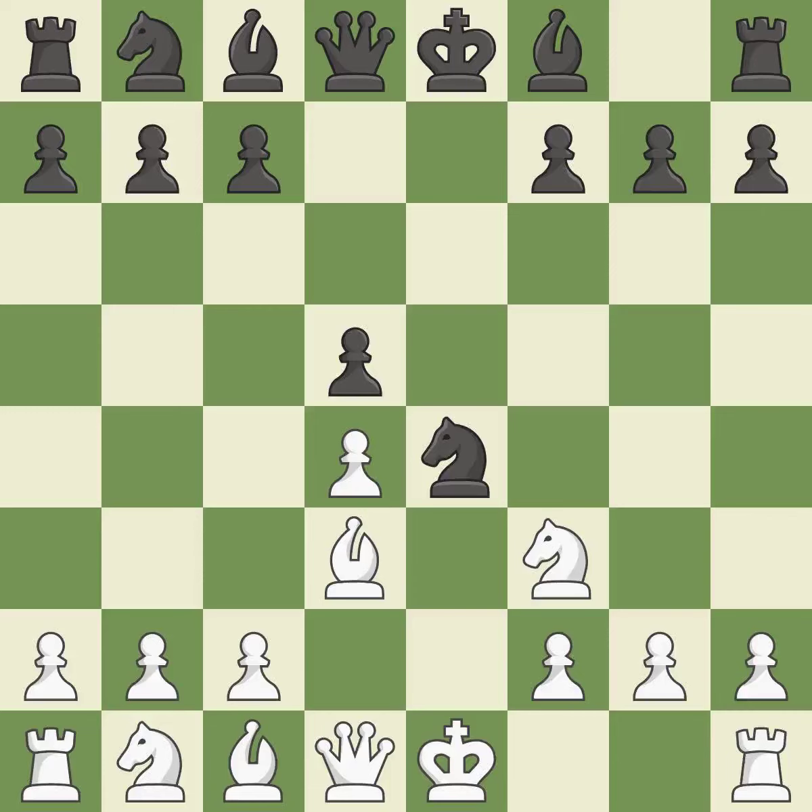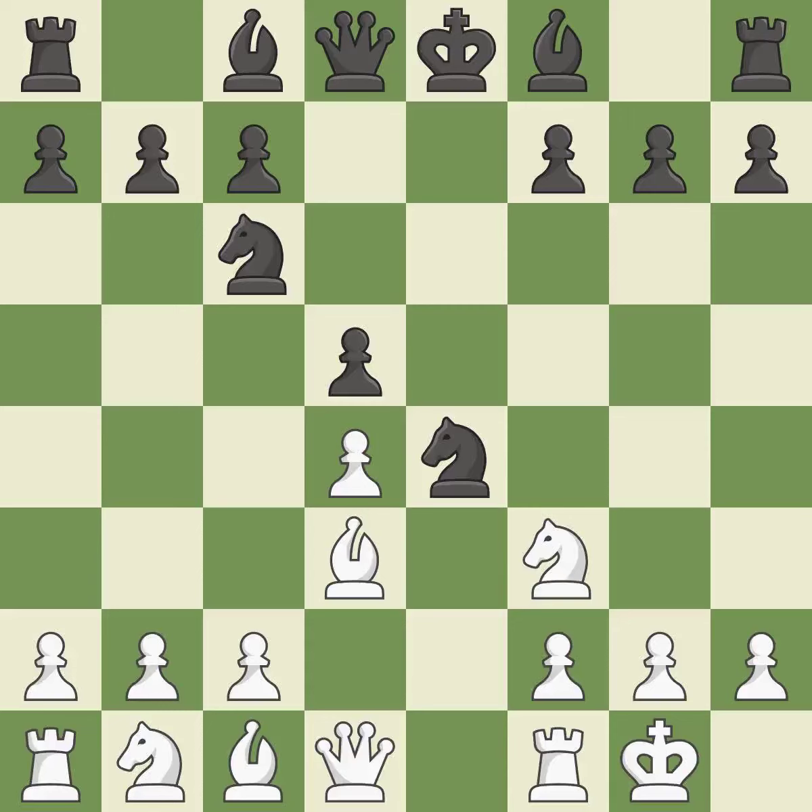Bd3 develops the bishop, attacks the knight on e4, and prepares castling. Nc6 develops the knight toward the center, attacks the d4 pawn, and controls the e5 square. Castling gets the king to a safer square out of the center of the board while also developing a rook. Castling kingside tends to be safer because the king is further from the center.